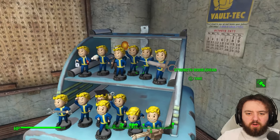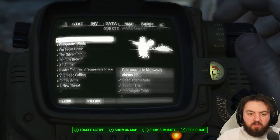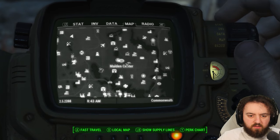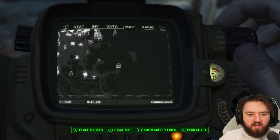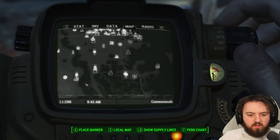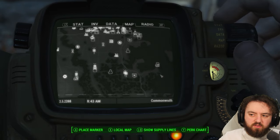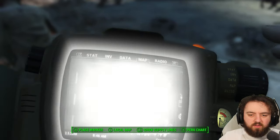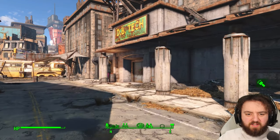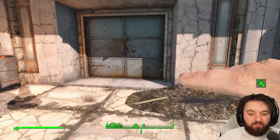The collection is coming along nicely. Fourteen bobbleheads, so we've only got six left to get. I know where most of them are: one's in the vault at the school — that's the luck one. There's one in Poseidon Energy. There's the agility one around here somewhere. That's four down there, one at Malden — which means I'm missing one more, probably somewhere silly I haven't been to yet. The last one is at the Gunner Plaza right down there — that'll be fun. Can't open it from this end. We're at DB Technical now. There's a dangerous raider in here called Bosco.